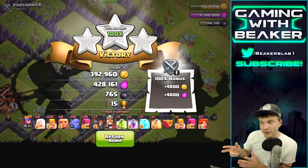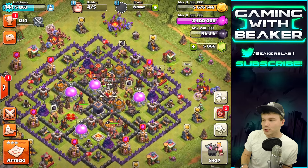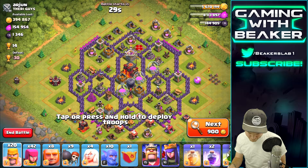Let's do it again but first we should go back to base and spend some of this Elixir — it's just about full. We should probably upgrade a Barracks and get Miners as soon as we can. That's gonna cancel the boost but no problem. We'll have Miners soon and use those in the next video. For now, let's go back out and raid.